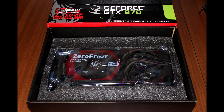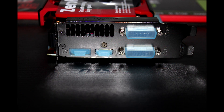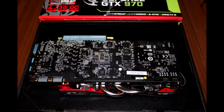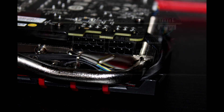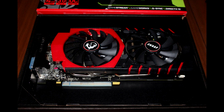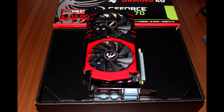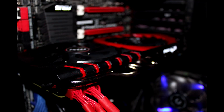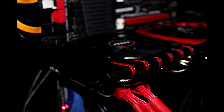Straight on with the specs — it's the MSI GTX 970 Gaming Edition. It comes with 4GB of GDDR5 memory on a GM204 chip. Its boost clocks are 1279MHz, but the actual boosting clocks I've been getting are 1342MHz, so that's 63MHz over. It comes with a 7010MHz memory clock, 1664 CUDA cores, and it's DX12 ready. It's equipped with 2x dual link DVIs, 1 DisplayPort and 1 HDMI. For power you'll need 1x8 pin and 1x6 pin — not a lot of power supply needed, just a 450W PSU. Its TDP is 150W and it comes with a 3-year warranty.